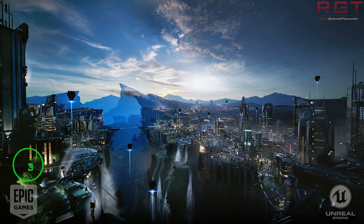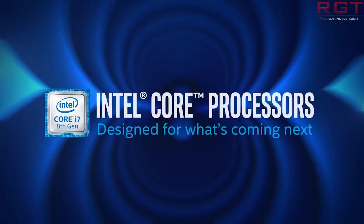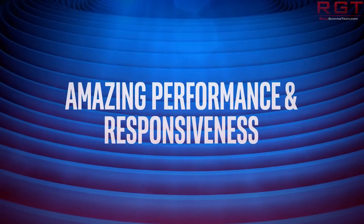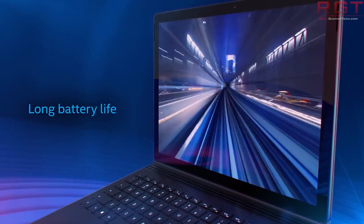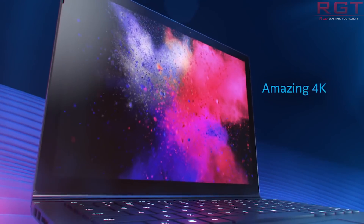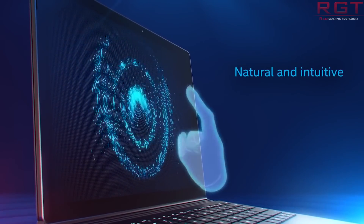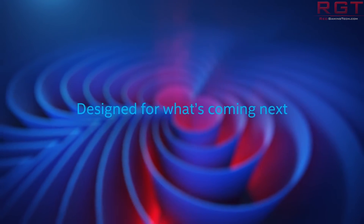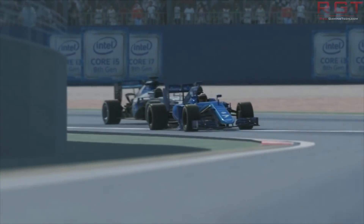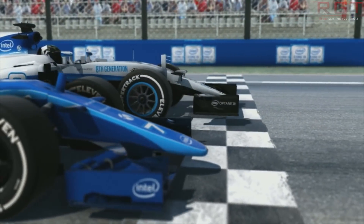Next up, Intel. Retailer Notebook Spec posted photos on their official Facebook page showing H370 and H310 chipset motherboards already out on shelves, which is significantly early given the official launch date is April 2nd. This is either something agreed with Intel or a street date break — posting it publicly on their Facebook page is bold. It appears to be a regional thing, and if you're in Thailand you can get your hands on the full range from the top three board manufacturers.